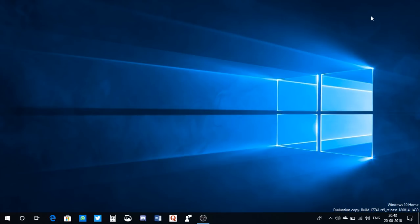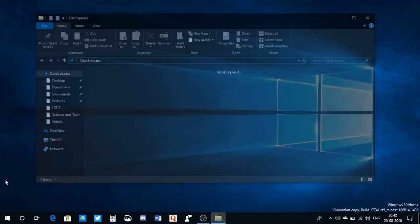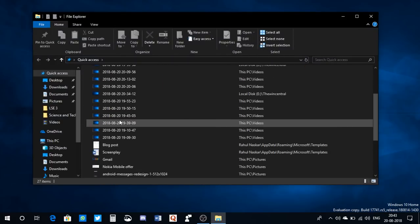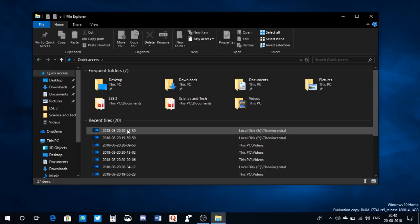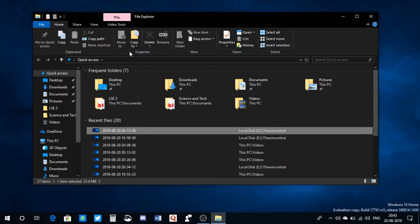My fourth pick is the dark theme for File Explorer. Finally, we have a dark theme on File Explorer. I go to File Explorer — boom, you can see it looks great. Even the context menu has a dark theme applied. The experience so far is great, though it's not perfect and has some quirks — I'll make a separate video on that. That's the dark theme on File Explorer.